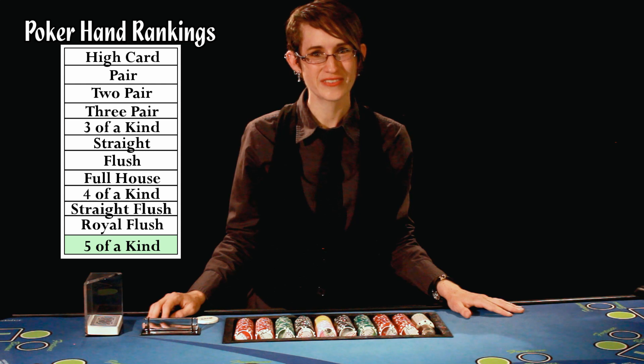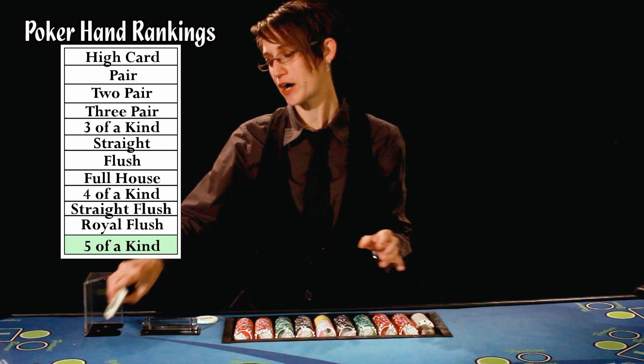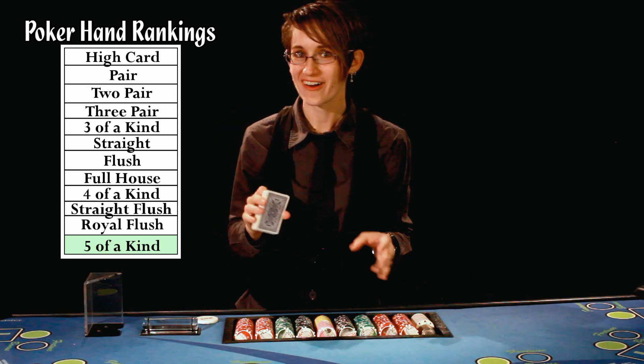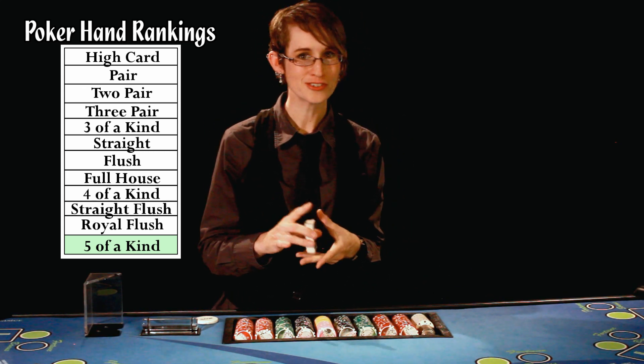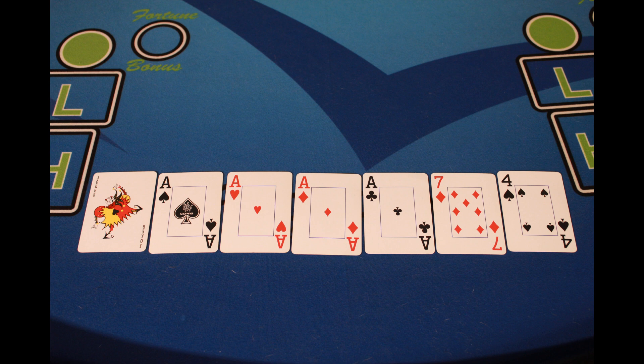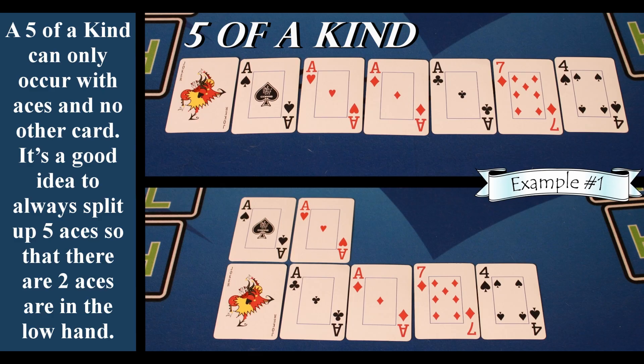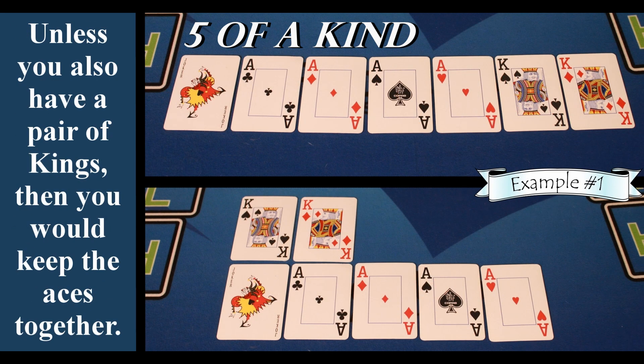Next on the list is a five of a kind, which is five cards of equal value, also known as the impossible hand. We are only playing with one deck of cards, so how does the impossible turn possible? With the Joker card! This is the card that can turn into the fifth ace, giving the player five aces. A five of a kind can only occur with aces and no other card. It's a good idea to always split up five aces so that there are two aces in the low hand. Unless you have a pair of kings — then you would keep the aces together.